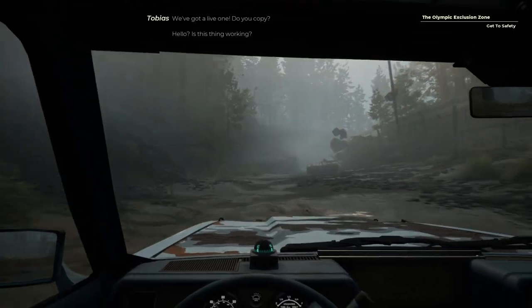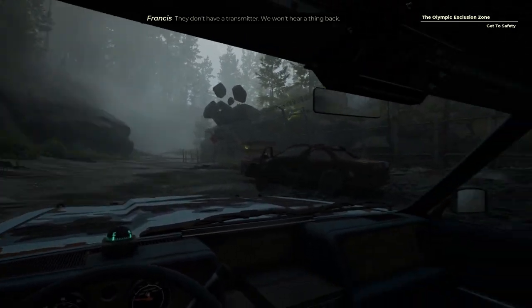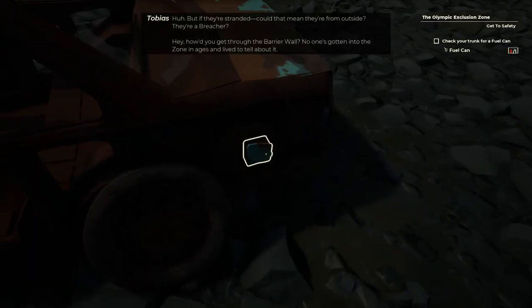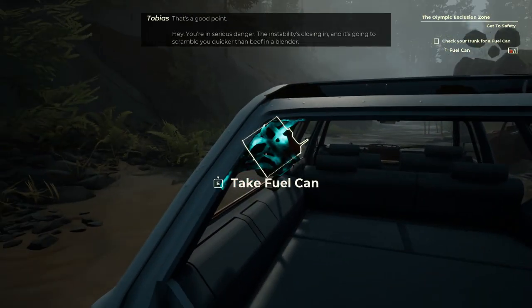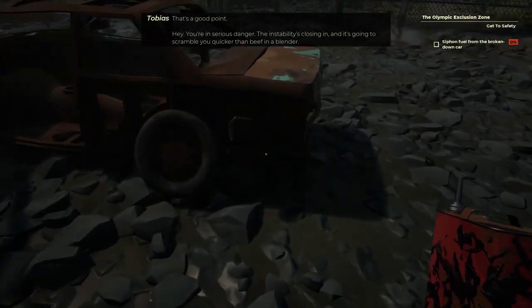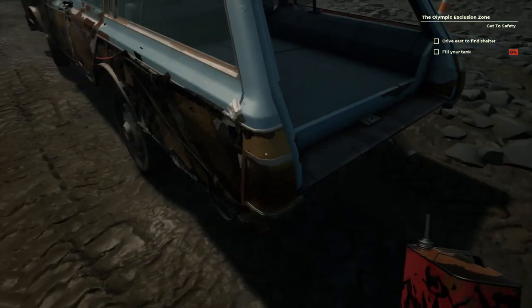A little further down the road, you're going to end up running out of fuel near a wrecked vehicle. You're then going to be instructed to remove the fuel can from your trunk so that you can siphon some gas from the wrecked car in order to fuel your own vehicle. Ensuring you have enough fuel and fuel reserves is going to be imperative for your success as you progress through the game while discovering new locations and completing runs for valuable resources.